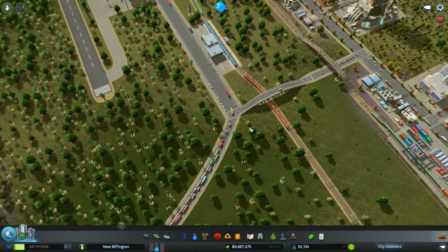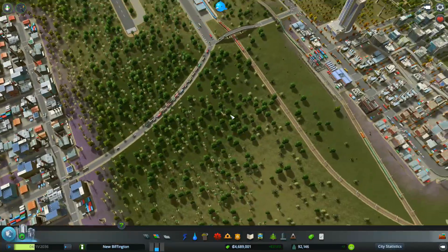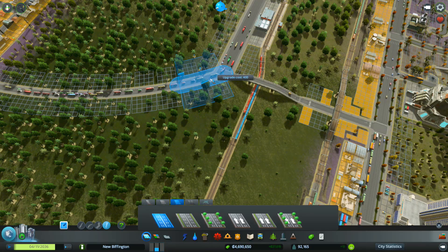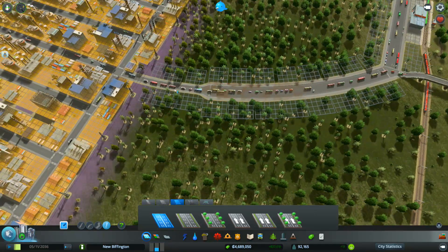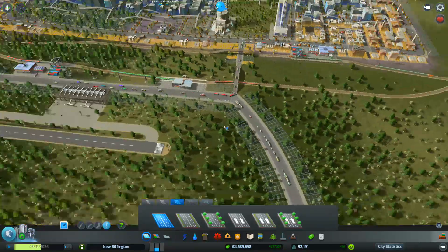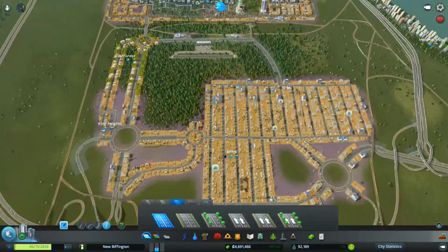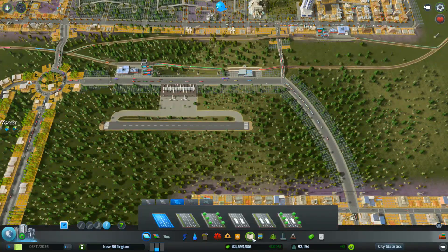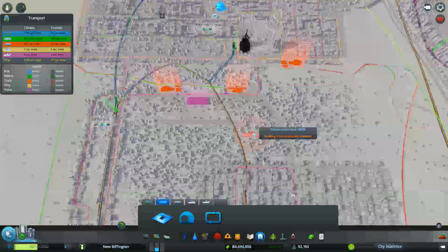So now I'll just upgrade this to a six-lane road as well — in fact, I think I will, just to help out there. There we go. So people are going to be coming in there. Now, what I could add — how's my tube situation in this area? Let's have a look.